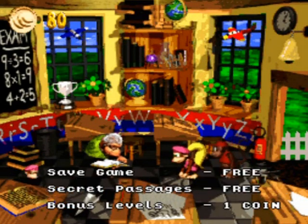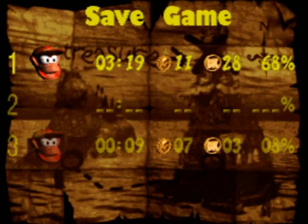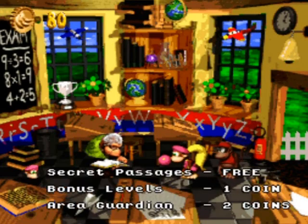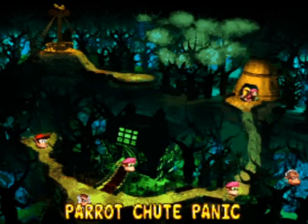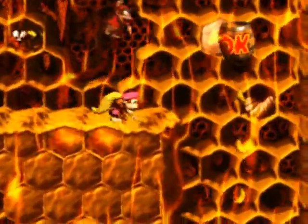On to college I go. I will save my game — that sounds like a delightful thing to do. 68% in secret passages — I've been told that before. Are you guys repeating yourselves? Alright, maybe I'll do one more level: Parrot Chute Panic. It is quite literally a parachute level of sorts.